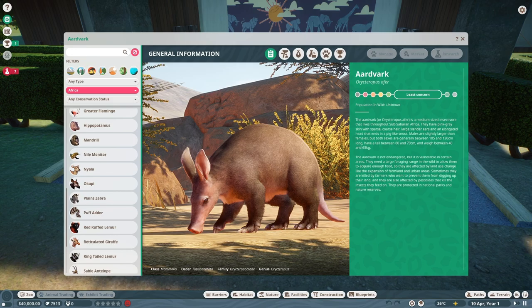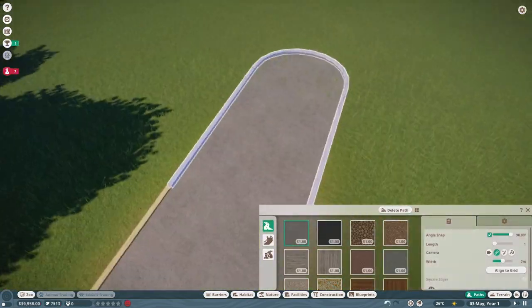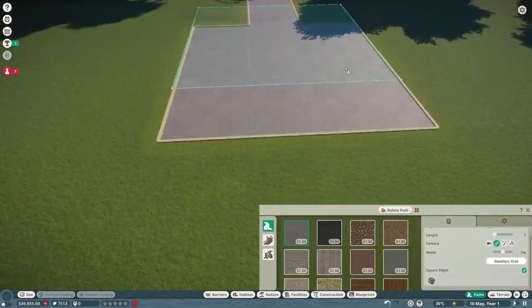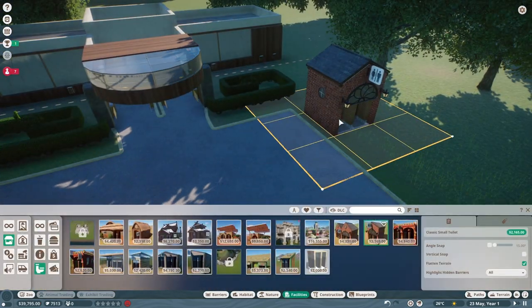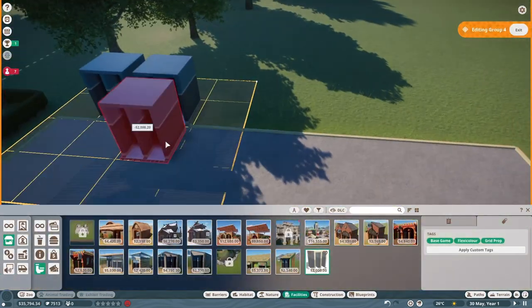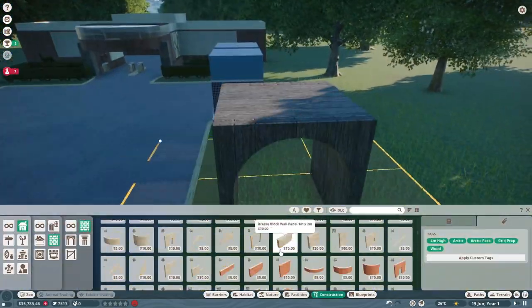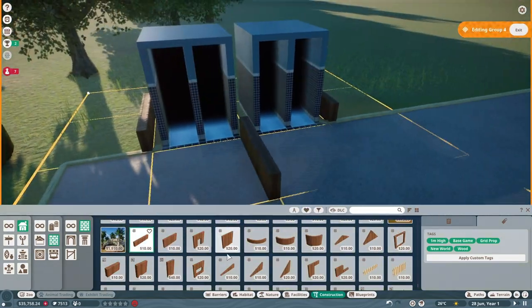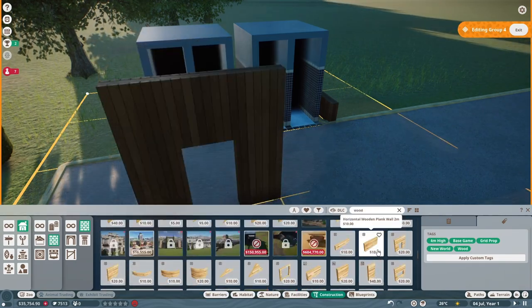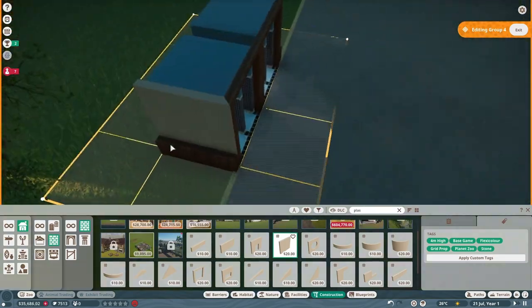Basically what I'm doing right now is looking through every single one of the animals that I can have. I eventually just decide to keep Europe as the only place to have my animals. I have no idea what I'm doing right now — it's quite weird — but I'm literally just looking through and deciding what animal.